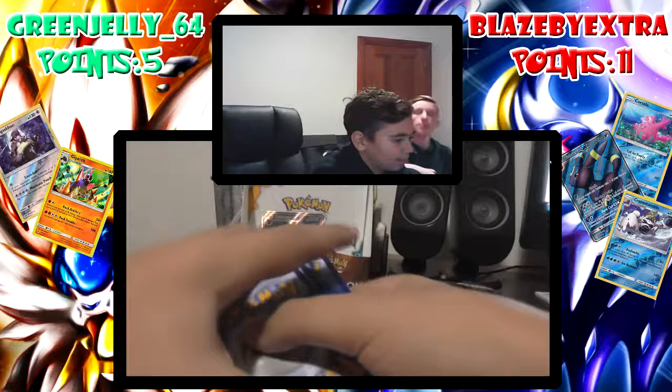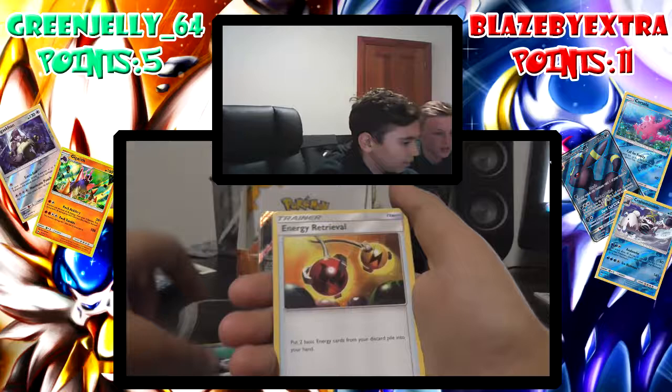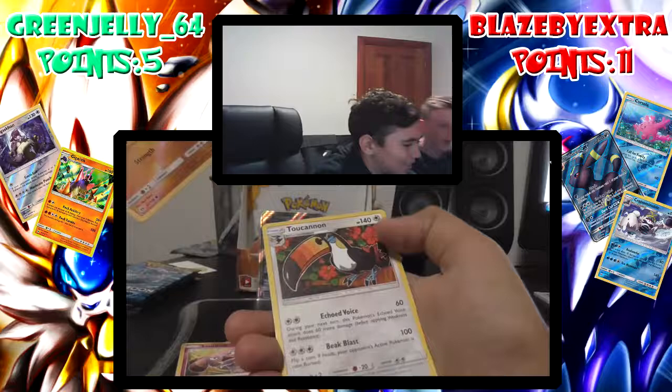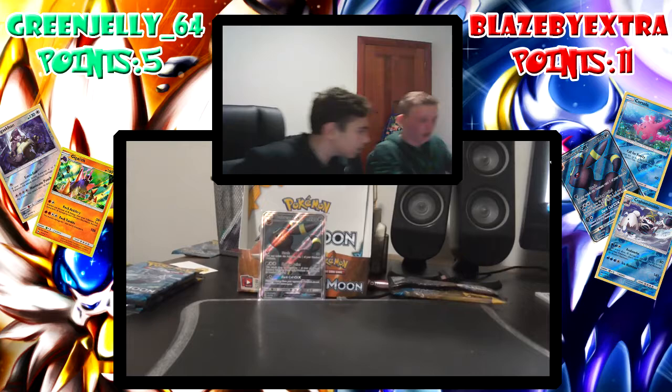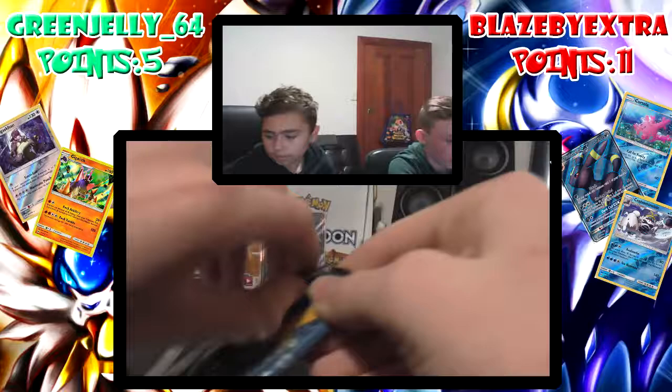And it is. One, two, three, four to the front. Grass energy, Alolan Rider, Cape, Wishiwashi, Energy Retrieval, Rowlet, Drowzee, Cutiefly, Bagon, Snubble — and there are no points there. Zero. That was trash. So three packs in, halfway into the last video, I'm up 11 to 5 — but George has imported a GX.